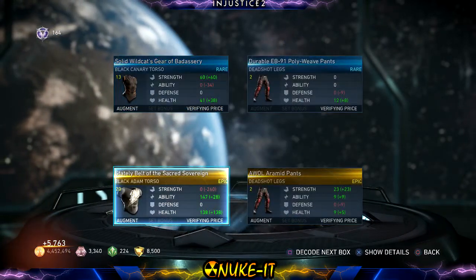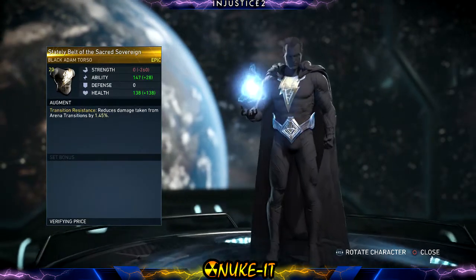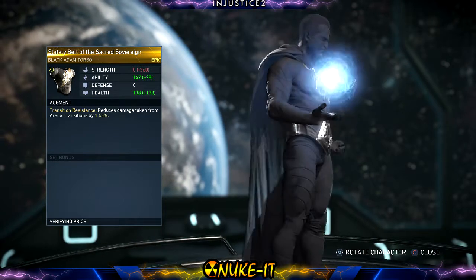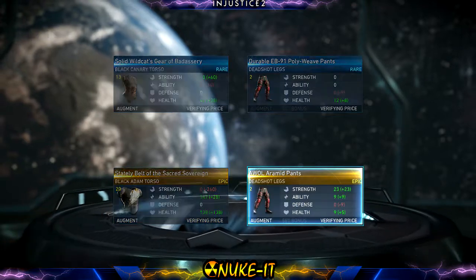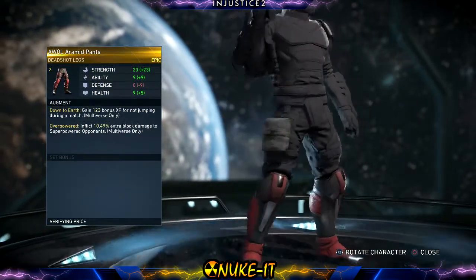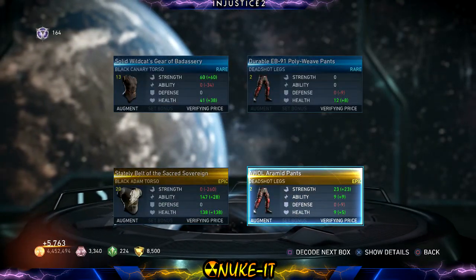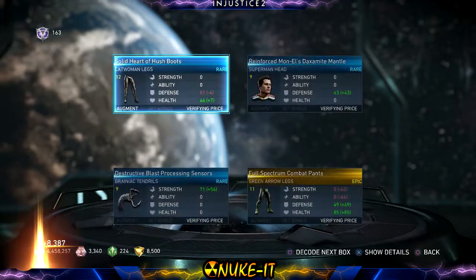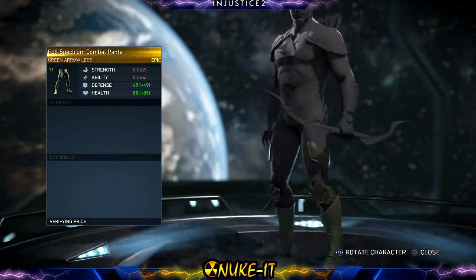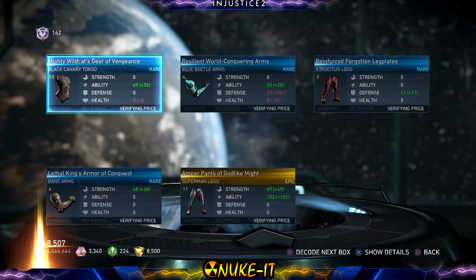Come on, be something super cool. Black Adam — 'Stately Belt of the Sacred Sovereign.' Looks pretty similar to all his other gear, but I'll put it on anyway. Wall Aramid Pants — same, looks the same as everything else. Dead Shot bores me. Green Arrow — it's giving me a hell of a lot of Green Arrow gear. That is so boring, get out of my face. Abilities — give me abilities!